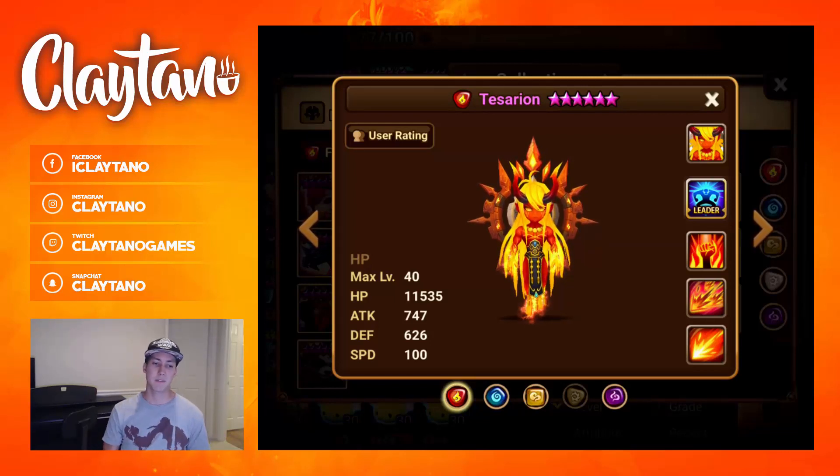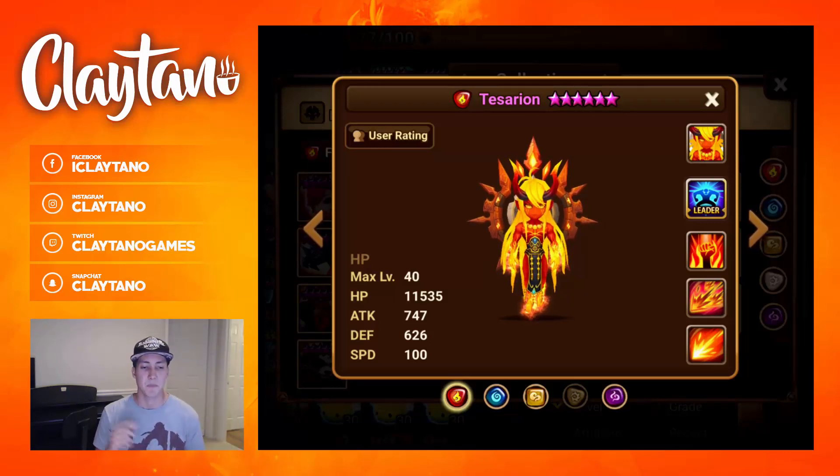For the nuke substat priorities, focus on speed — try to get at least over 100. If you go crit rate on slot four, get some crit damage subs; if you go crit damage on slot four, get some crit rate subs. Then go into attack percent after that, and crit damage or accuracy after that — whichever one you didn't focus on first. For tank substat priorities: speed is still priority one, at least over 100; HP is second; defense third; accuracy fourth; and crit rate fifth.